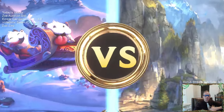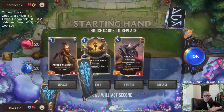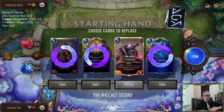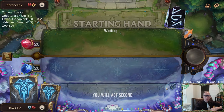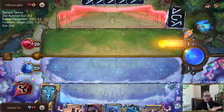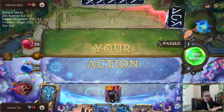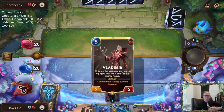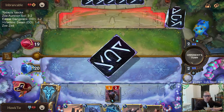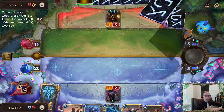Alright — Draven Ezreal. And Scar Grounds — so that's gone, this is gone, this is gone — we'll mulligan Swain also. Gotta start attacking for one, gotta get that damage in there. Okay, and here is the Scar Grounds!